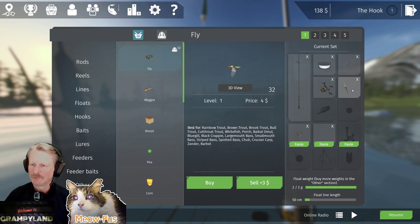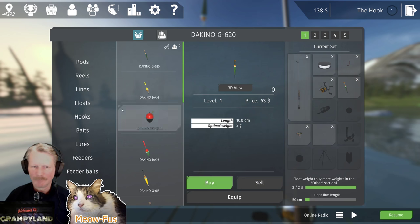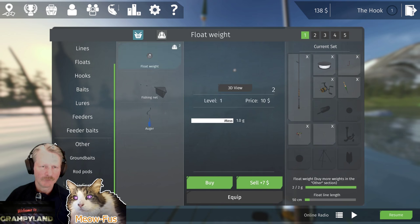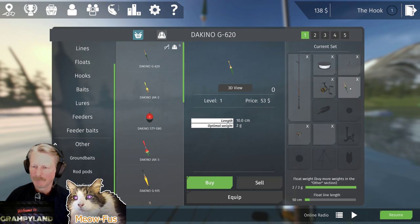The next thing to learn is your float. If you click on the float, it'll show its optimal weight — this is a 2-gram lead. You can change the weight amount with this slider to bring it deeper. The lead is in the other screen down here if you want to buy more lead weight. You can also extend the length of the line below the float, and that's dictated by the float type. I'm going to bring it to somewhere in the middle. These two things will really help you catch some bigger fish off the bat.